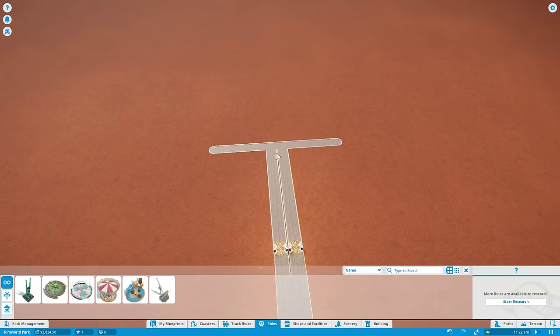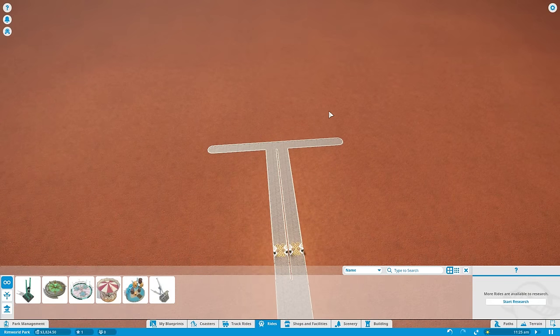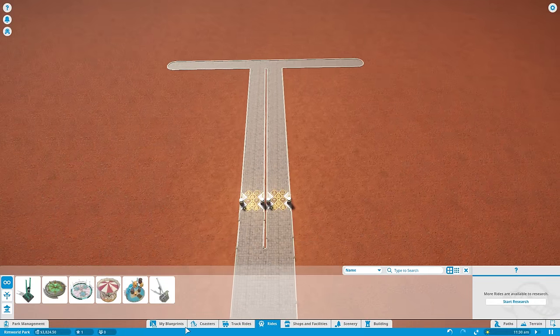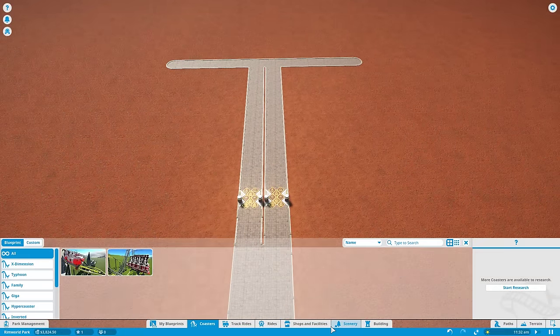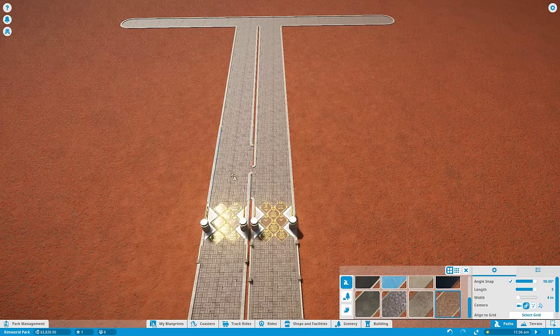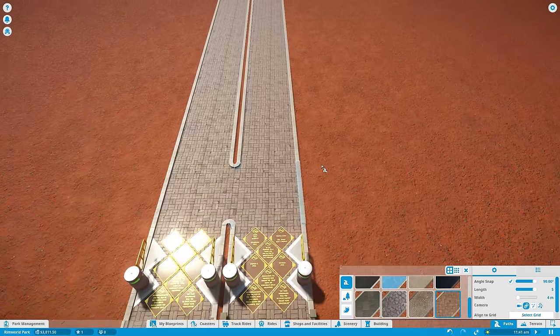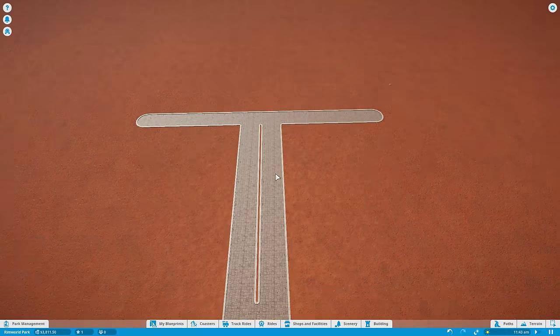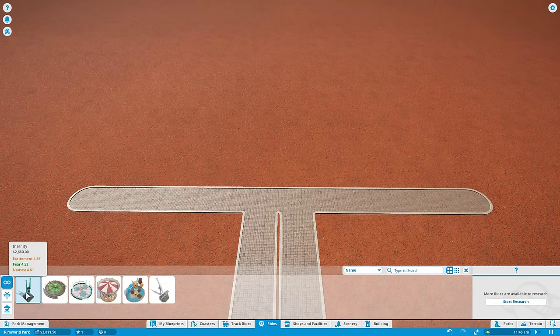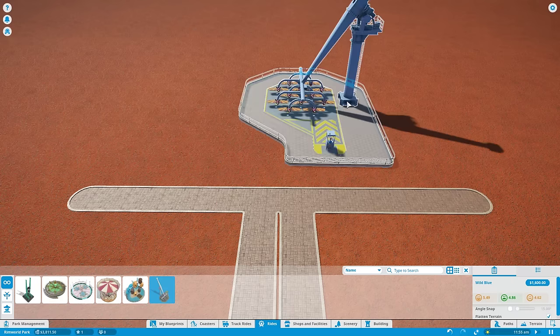What I think I'm going to do is put down two rides at the end of this path, and adjacent here I'll put some shops so people can do some shopping on their way in and out of the park. Let's go and put down one of the more intense rides. Wild Blue actually has even more excitement and it's cheaper, so let's start with that. It looks like airplanes.